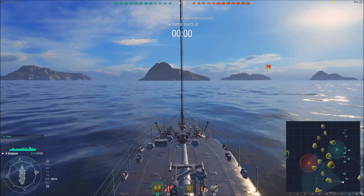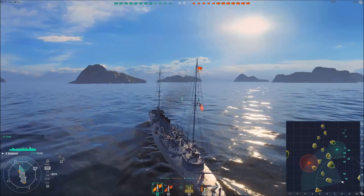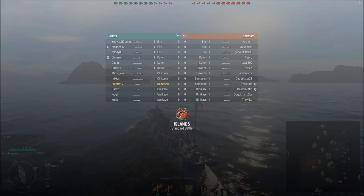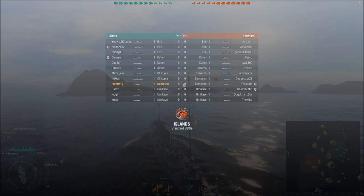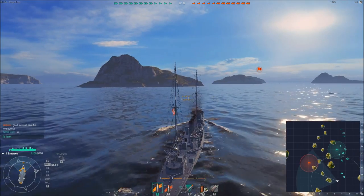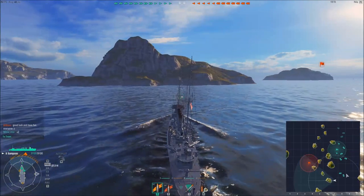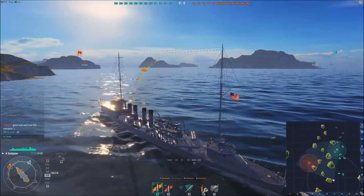That last battle didn't go entirely according to plan, considering I got blown up by torpedoes pretty early. New game, and I'm again using the Samson-class destroyer. Matchmaking is decent — I'm on Tier 2 ships and there are several Tier 1s from both teams. The enemy has quite a few destroyers: the Samsons and Umikazes are all destroyers; the Chikumas are cruisers. On my team we also have a lot of destroyers and a couple of cruisers.